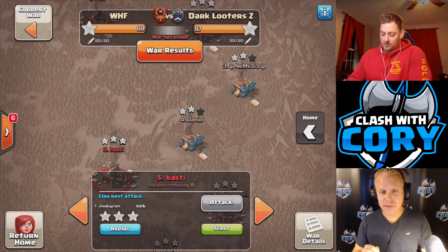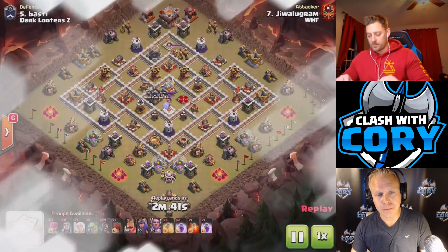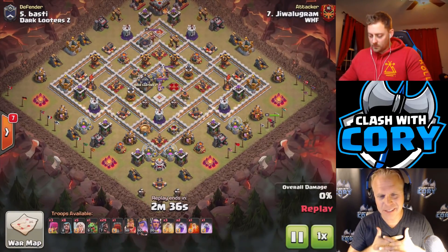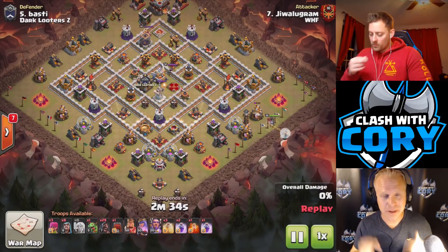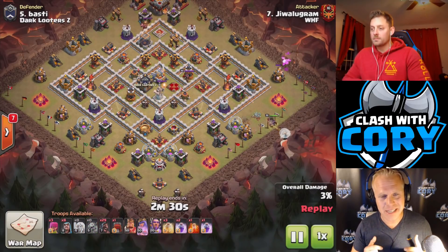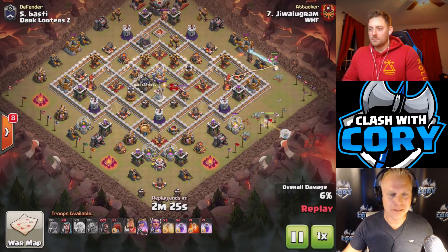We're going to pull up number five — three, two, one, play. Now this one's done by Jawalu, Graham. That's Hex's alternate account, so this is Hex himself pulling off this attack. Inside the WHF clan, this attack is actually known as the Jawalu, sort of named after Hex in that sense.